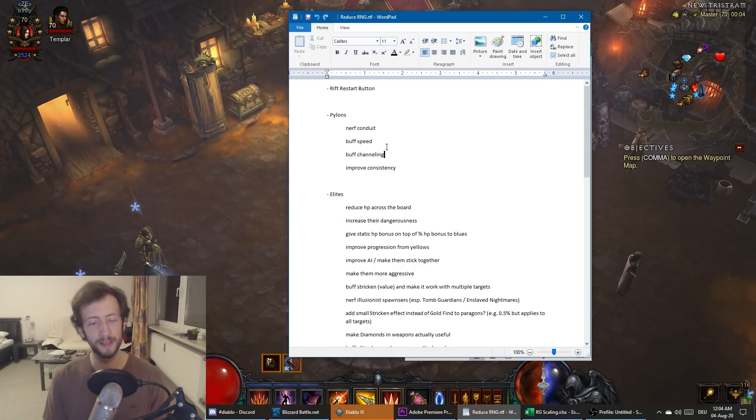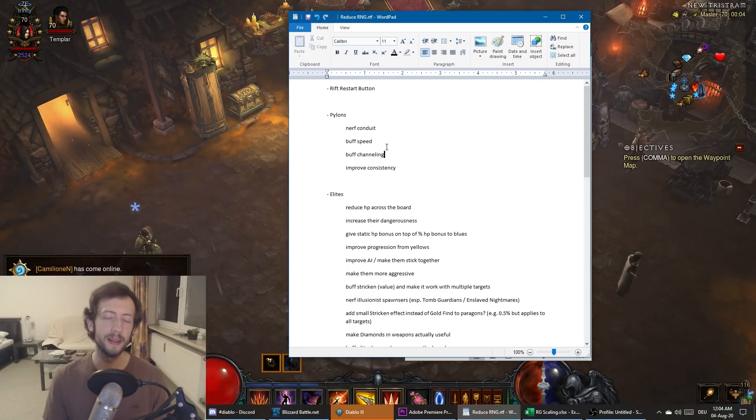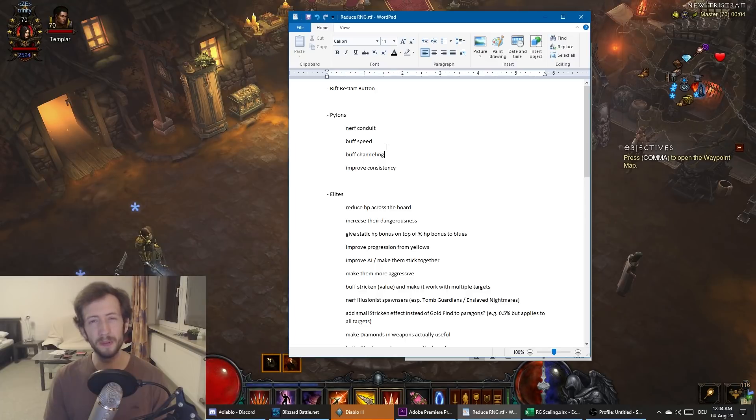Speed pylons aren't even clicked by many builds because of the knock-up effect. I think you could buff it to 100% attack speed and remove the knock-up effect — it won't be perfect for every build but it will do something. Channeling is kind of similar — pretty much any build that requires cooldown has that requirement anyway. In the best case it helps survival a bit, but it just needs more juice — it's kind of a whatever pylon.